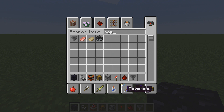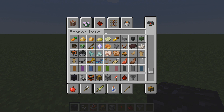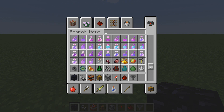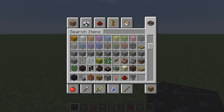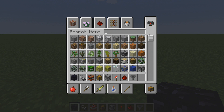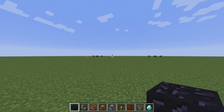So you can glitch any item. I'm thinking of something really powerful — let's just glitch a ton of diamonds. I actually recommend glitching diamond blocks because it'll give you a lot more diamonds, but I'm just going to use diamonds to save time.